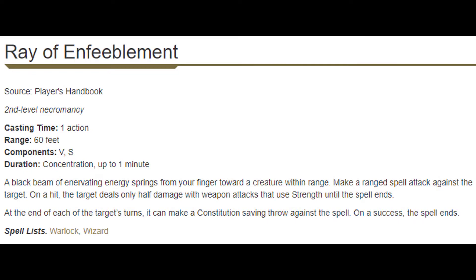Ray of Enfeeblement — I want to like you, I really do. I like the visual of pointing at someone and sapping their strength with a black ray. It fits the flavor of the Domain Cleric, but it has too many points of failure. First you need to hit someone, then they need to fail a Constitution saving throw, then they have to be doing melee strength-based attacks, and then they have to fail their Constitution saving throw again. It's too unreliable to cast often. Sure, go for it every now and again, but there will be better spells almost always.